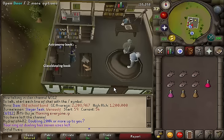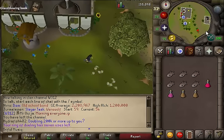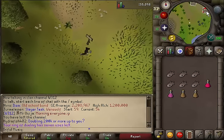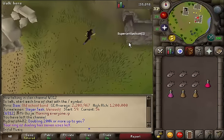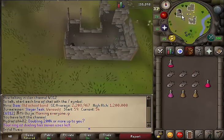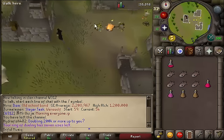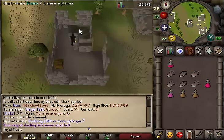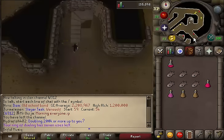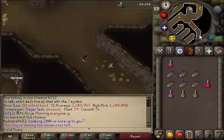Exit the building, then run southeast and go to the ruins just east of the building. Go to the southern building and you should find a red dot - pick up the super anti-poison potion, it is a free 1-dose potion. Then go to the western ruin where you should find a staircase. Climb down the stairs, proceed regardless, then run southeast and enter that passageway.